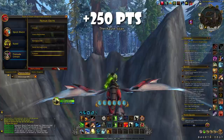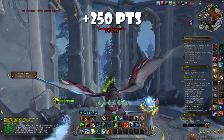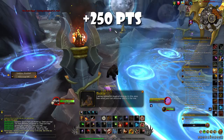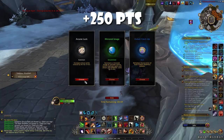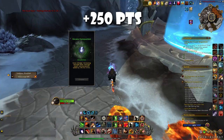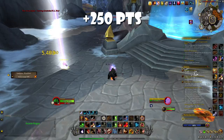Then go back to Valdrakken, turn on War Mode, and complete one PvP world quest. The best one right now is in the Azure Span — just go there, and as you can see, as soon as you complete this quest you will receive some bloody tokens as well. Completing the PvP world quest gives you 100 points, and getting at least 30 bloody tokens gives you an additional 150 points, for a total of 250 points. If this specific world quest is not available, just do any of the other PvP world quests and you will still get 100 points.